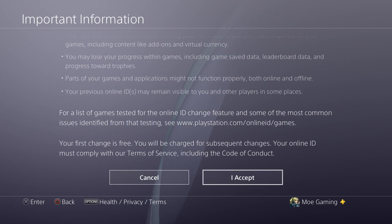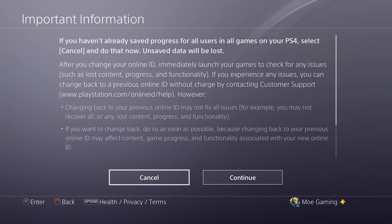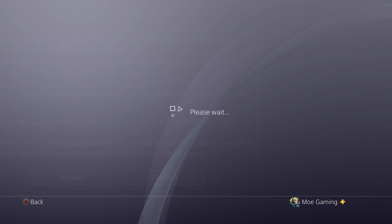Everything is associated to that name — all your trophies, all your saves, and all that other stuff. So what we're going to do is click I Accept. Once you do, it'll talk about actually saving — processing all your games. So if you have not done this yet, please do so and carefully read the things they mention, because it does actually matter.